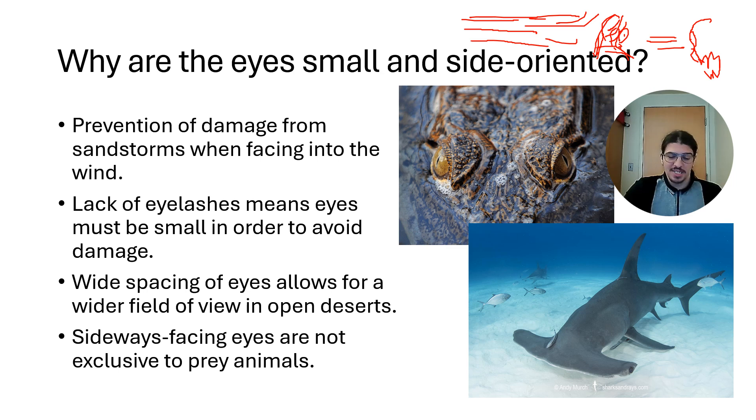Another point is that small eyes are much easier to protect with just the eyelids than big ones. A wide spacing of the eyes also allows for a very wide field of view. This is particularly true of hammerhead sharks — they have very wide-set eyes and also hunt with a method other than sight. The big bonnet on the front of their head, the 'hammer' of the hammerhead shark, is full of electrically sensitive tissue and they'll use that to pinpoint their prey. So like Doshaguma, it's using a sense other than sight to capture prey. Side-facing eyes are in no way exclusive to prey animals, and forward-facing eyes are not exclusive to predators — there are loads of prey animals with forward-facing eyes, most notably some hadrosaur dinosaurs, which could definitely look straight at you.